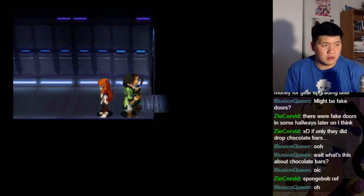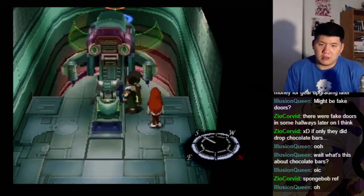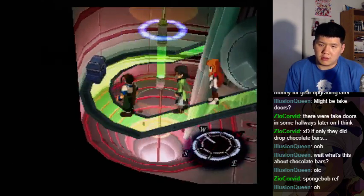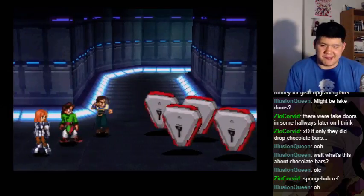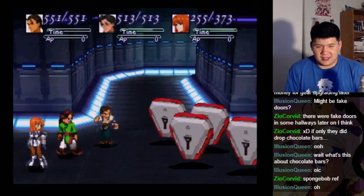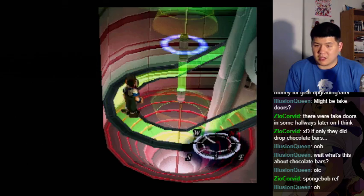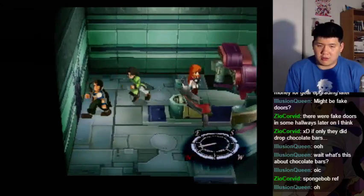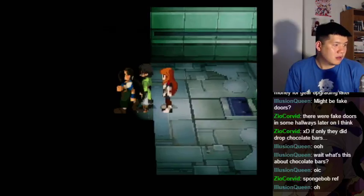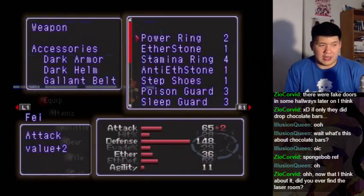Where does this go? I don't understand what these do. This game sometimes. Come on, there you go. Receive sonic wave — what does that do? Guess I can't do anything here. What does the sonic wave do? Is it something? Would it allow me to go super sonic?